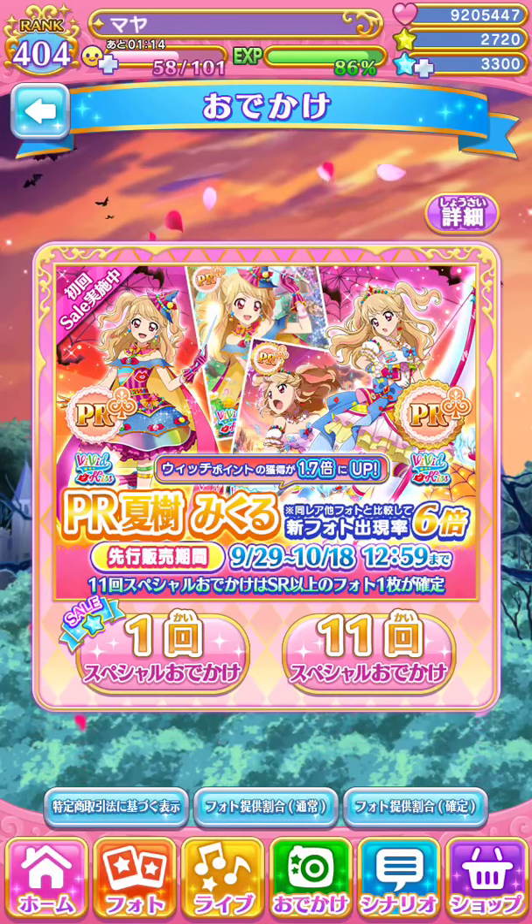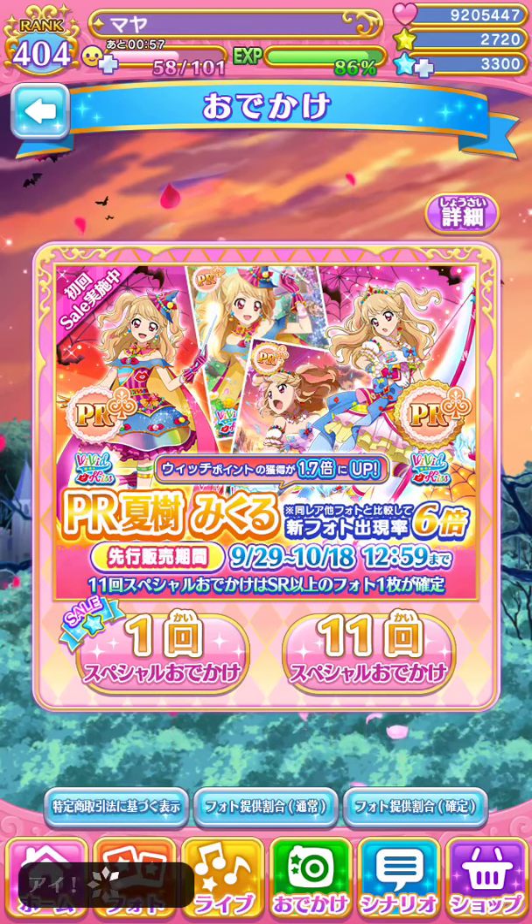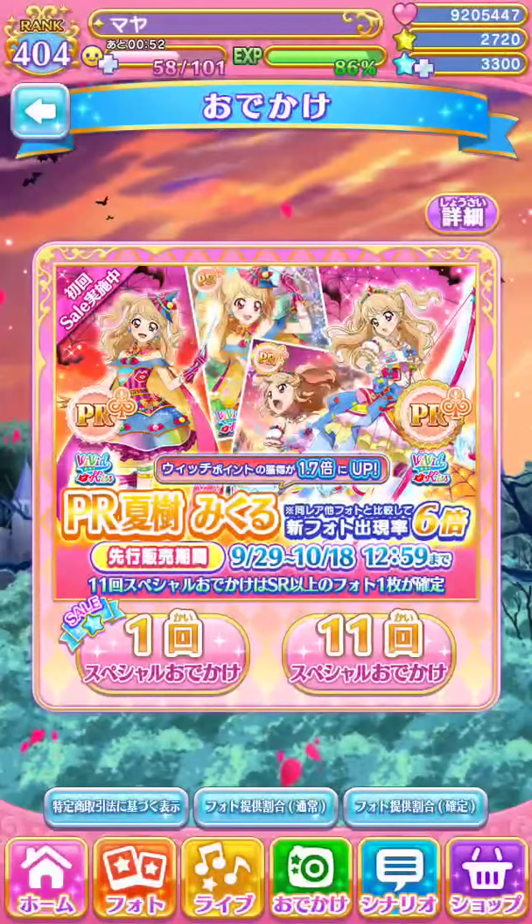If you go through this purple thing on top of the Mikiru banner, that's just for viewing what the PR is and the SRs that are featured. And then there are three blue buttons. I'm not sure what this one is — it's basically information about the scouting.